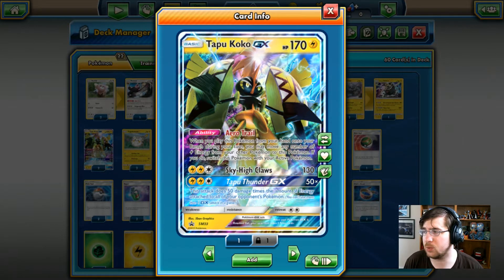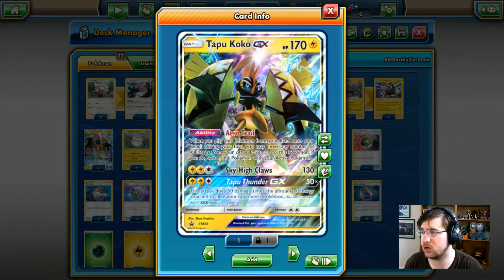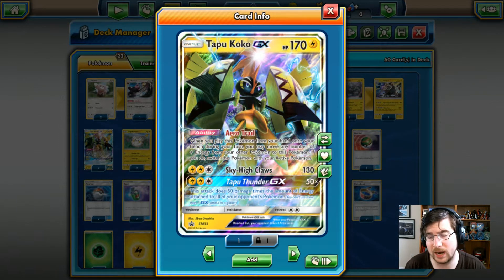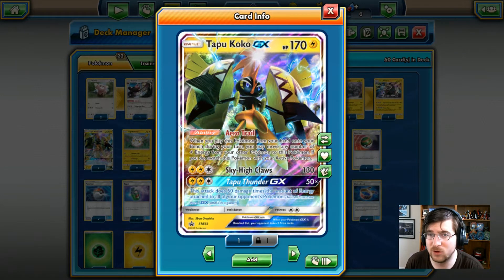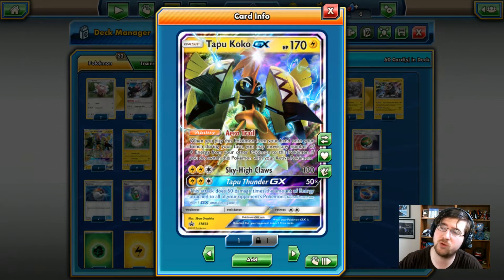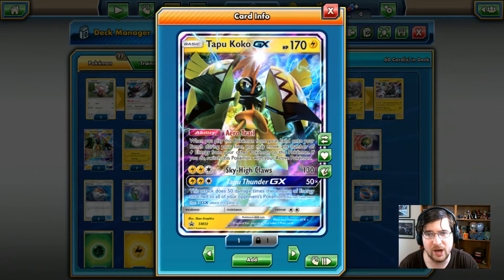We have the Aero Trail ability. When you play this Pokemon from your hand onto your bench during your turn, you may move any number of Electric Energy cards from other Pokemon to this Pokemon. And if you do, you will switch this Tapu Koko with the current active, making him the new primary attacker.